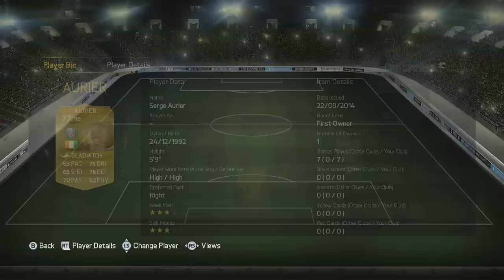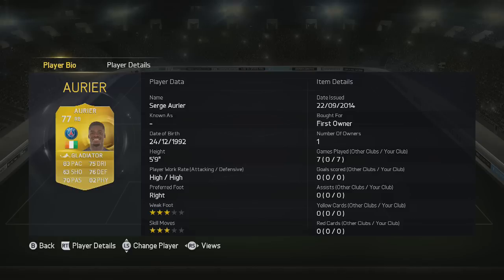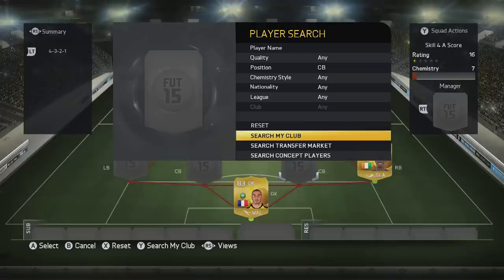Now we come to the right back and we've got a PSG guy — that is Aurier. Decent right back, strong and fairly quick. Definitely a good player to use; he definitely muscles those wingers out of the way.